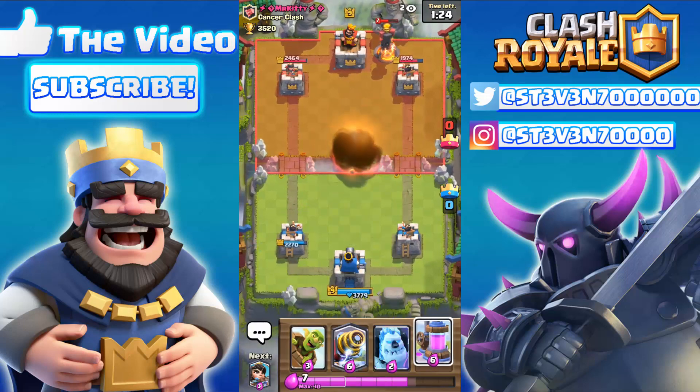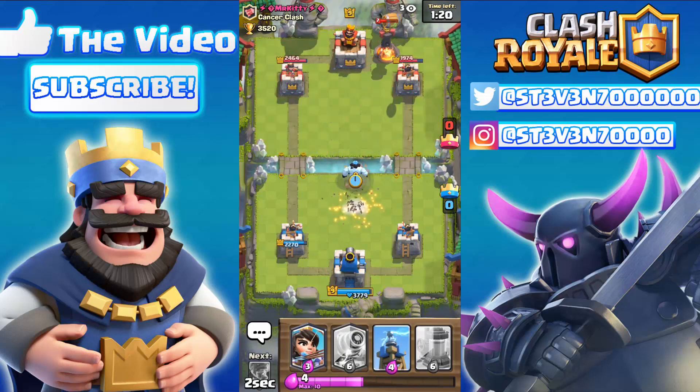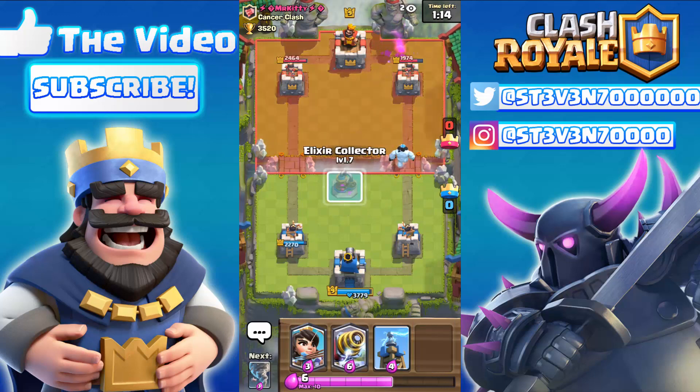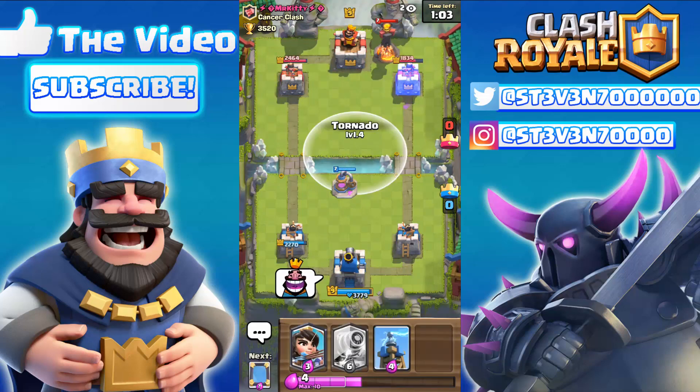We're gonna try it with the Elixir Pump next time and hopefully pull off some really cool effects. I'm just gonna Goblin Barrel his Inferno Tower, drop the Ice Golem right there, and we already have our Elixir Pump cycle through. After the tornado should be the mirror — let's just drop this right there.